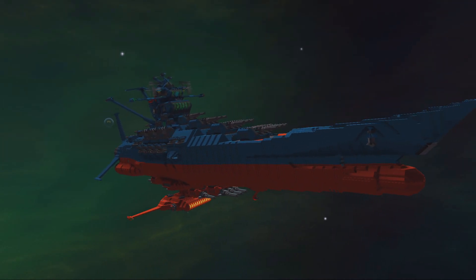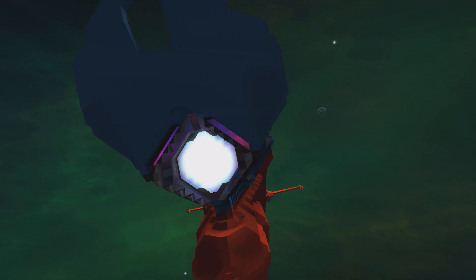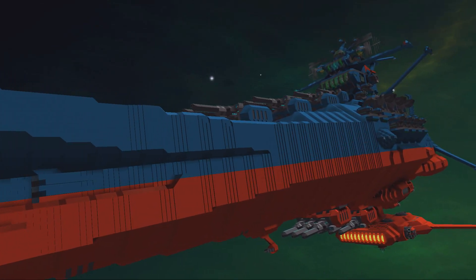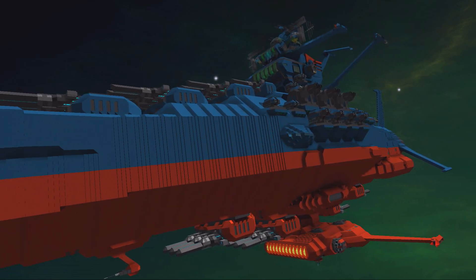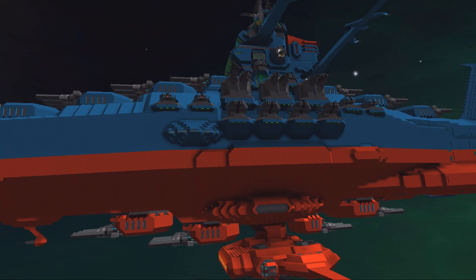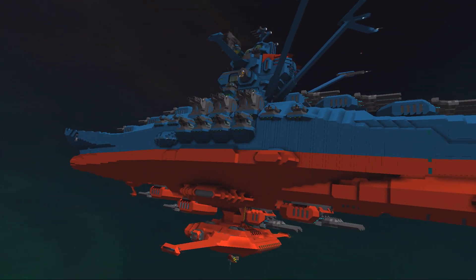It's actually the Yamato battleship from World War Two that has been refurbished and made into a spaceship that needs to save Earth from the evil Gamilas. They're going to Iscandar to do stuff. In any case, it's an amazing build — I've sneak peeked a little bit and MrGrey1 has done an amazing job. This is probably one of the better ships I've seen overall.